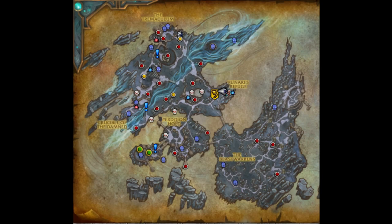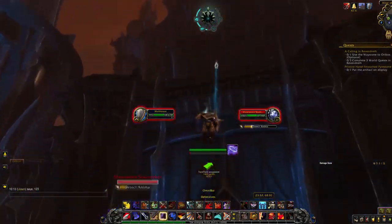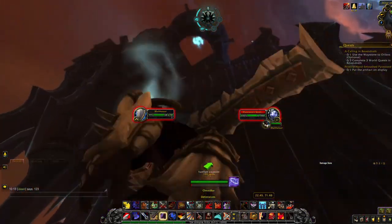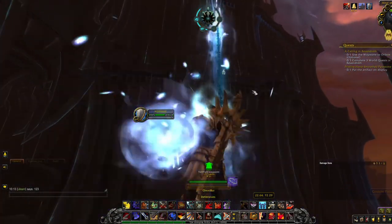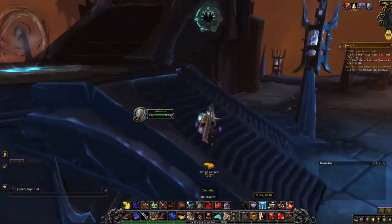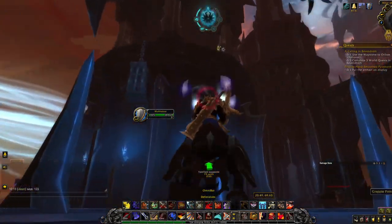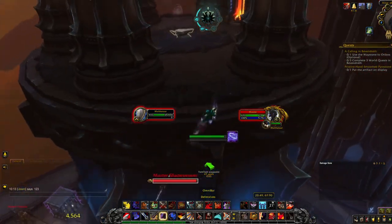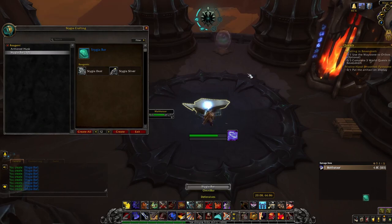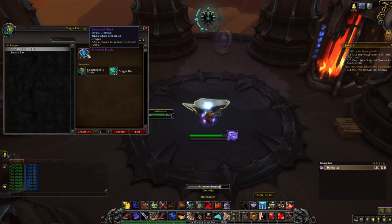Now that you have all the materials you need, head to the anvil to craft the Armored Husk. The anvil is located here and the grapple you need to use to get to the anvil is located here. I'll just let this clip run so you know exactly where the grapples are located as it can be a little bit confusing at first. Now go ahead and click the forge, craft the 20 Stychia Bars you need to craft the Armored Husk, and craft the Armored Husk.